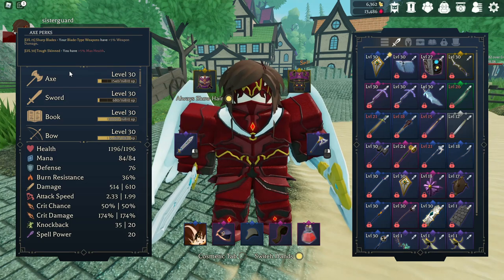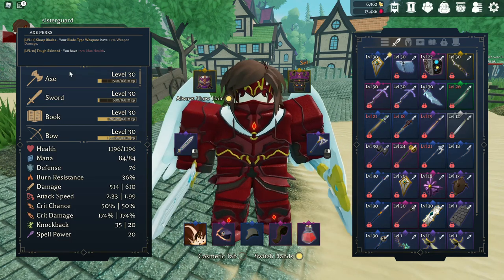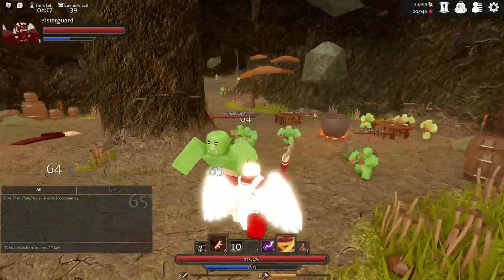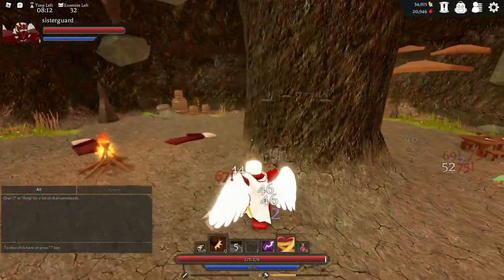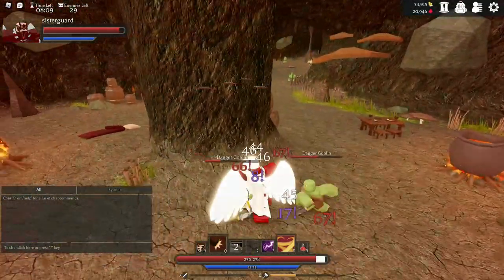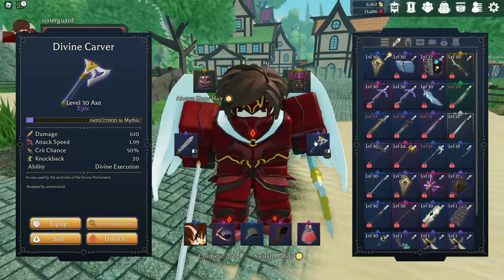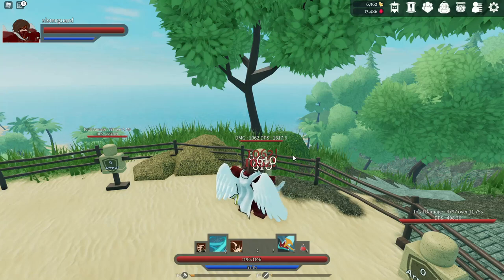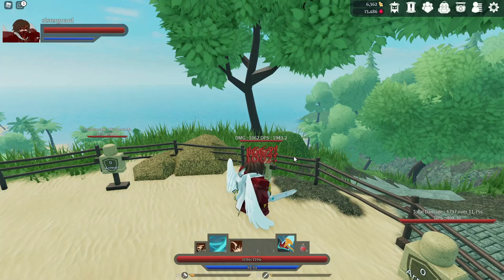5% max health can be 50 extra hit points, which is maybe an extra tick of poison or an extra tick of fire — just depends on what class it is. Overall with Axe, up until level 30, its main ability is a kick — you kind of kick things in the face. It does more damage than the lovely swords. There are people that dual wield level 30 Axe, and there are other melee classes if you want to go with them, but it is still a strong competitor if you want to dual wield.